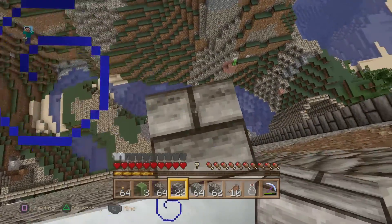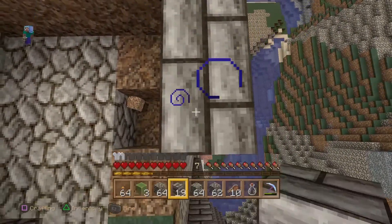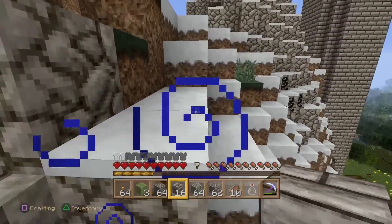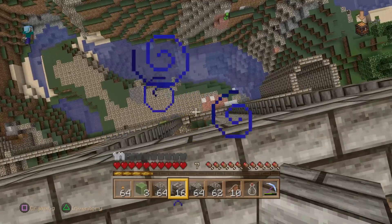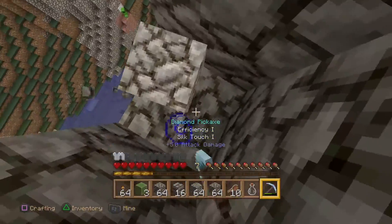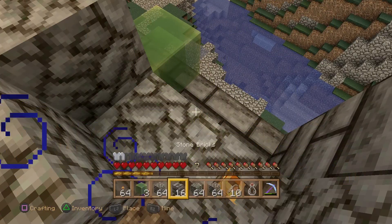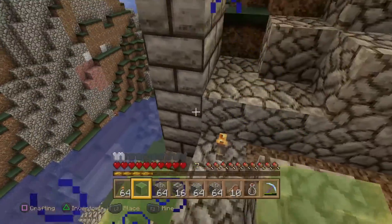I don't even remember how much XP I had. I'll just go across like this. Oh, and I picked up that slime block, didn't I? That's no good. Let's see if one of these goes all the way down — I think this one does. Yep, I'm good all the way down. I need to put some slime blocks over here so I can just jump off and have a happy time. Oh man, I left it there. It's going to be a long day.